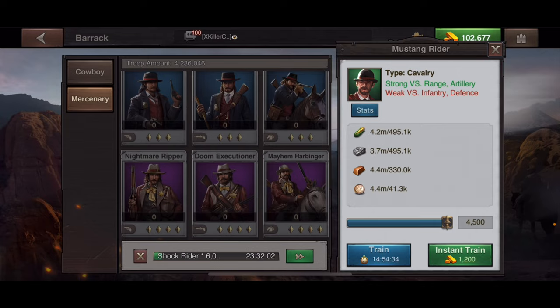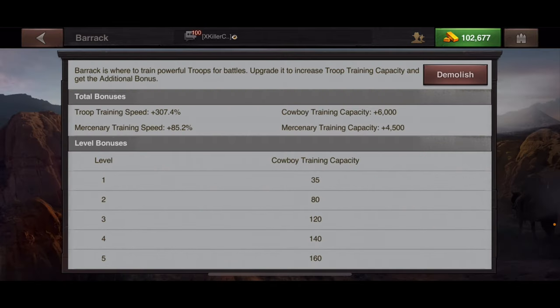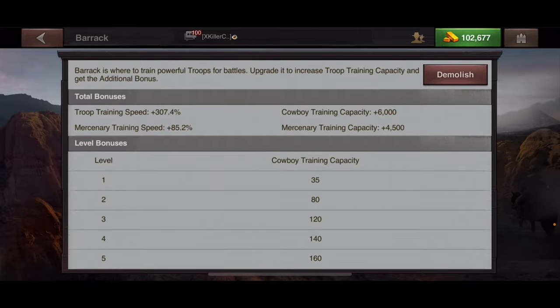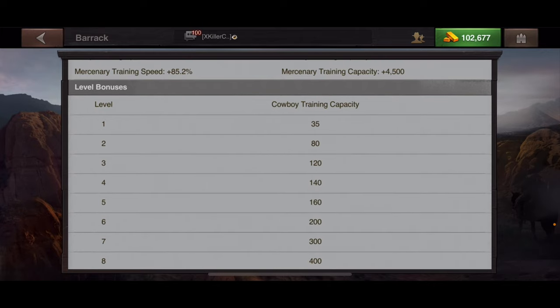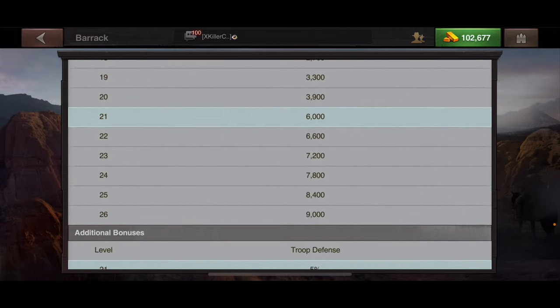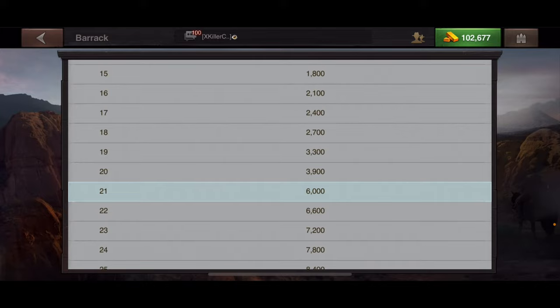Going back to the info button — this shows all the different bonuses available: troop training speed, mercenary training speed, mercenary capacity, and cowboy capacity. As you level up the barracks it shows how your capacity increases. I'm at barrack level 21, which means I can train 6,000 troops at once.